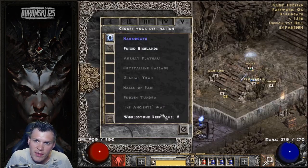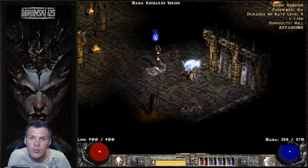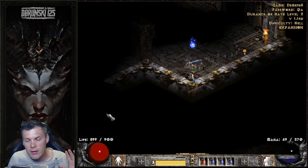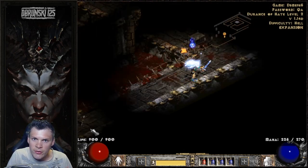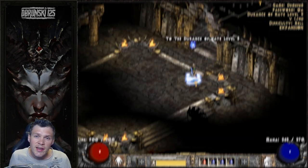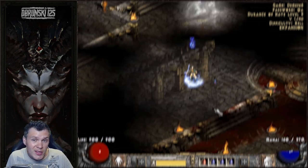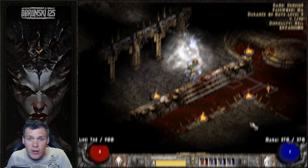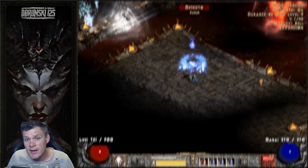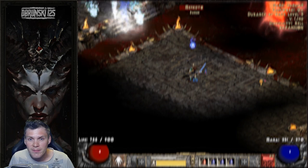Well guys, there you have it - that wraps up today's video. This is all you need to do to build up your Sorceress from scratch and collect wealth on ladder: very basic gear, close to 100 MF, moat-tricking Mephisto. Doing the runs over and over again, you will continue to get better gear and make your Sorceress stronger. As always, if you could throw a like on this video, share it, and even consider subscribing if you're new to the channel - I post new weekly content and also stream on Twitch. Hopefully you found this video useful, and as always, have a fan-freaking-tastic day. I'll see you on my next video or live stream. Peace out.